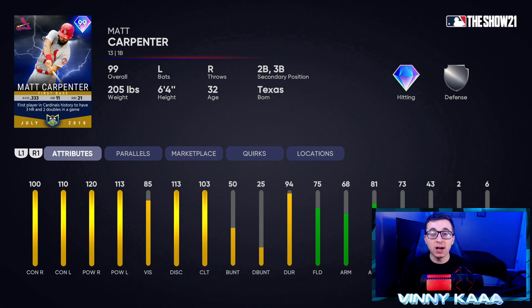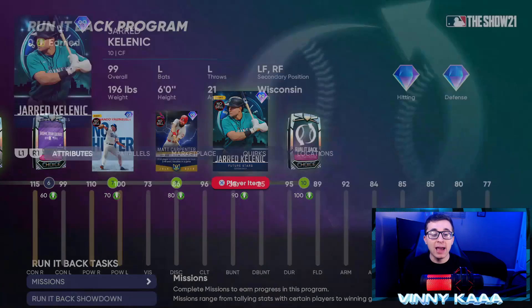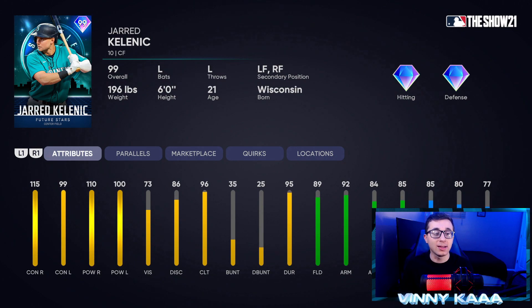There are a lot of first basemen in this program, but this Matt Carpenter does look like a pretty good first baseman. Is he going to make a lot of people's God squads? If you have Vladimir Guerrero Jr. or Frank Thomas, I don't think he's better than those cards. But he can play second base and third base as secondary positions, so a lot of people might throw him at second base. He has 120 power against righties and 113 against lefties — not a bad option. And then at 90 points, we get a Jarred Kelenic card, a Future Stars from the Seattle Mariners.